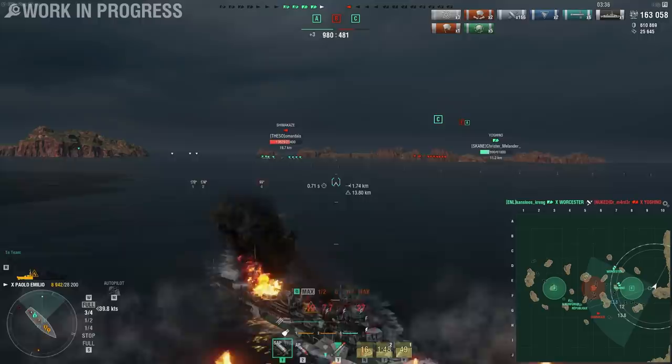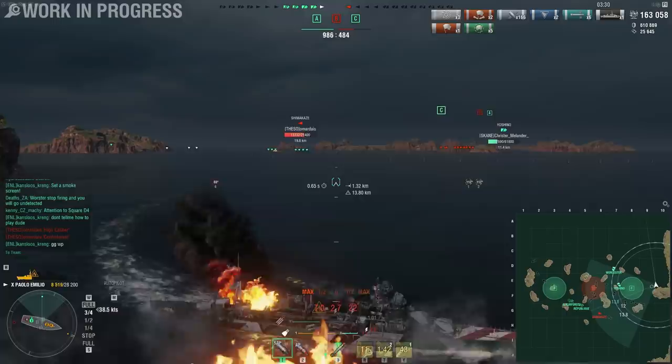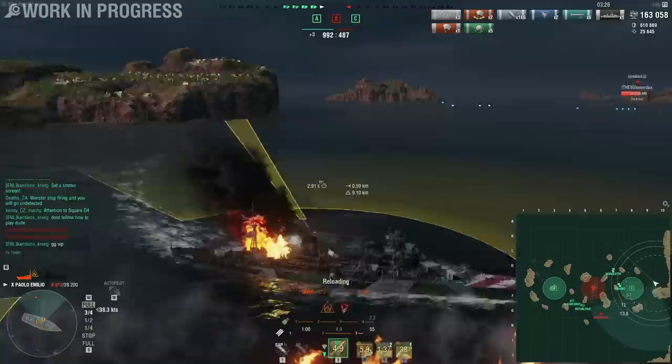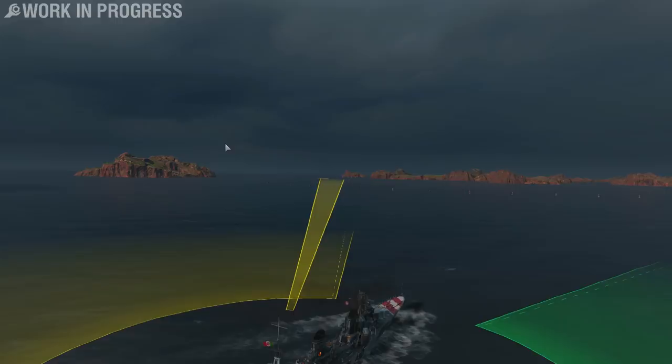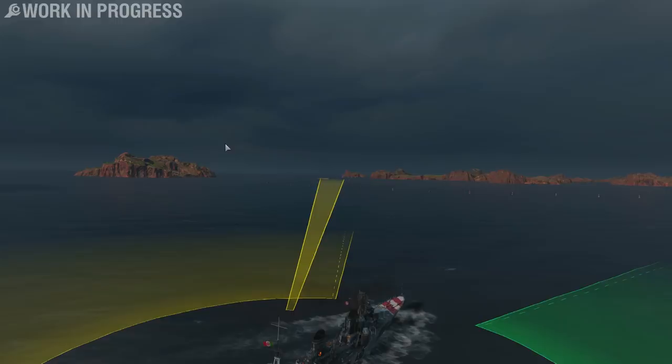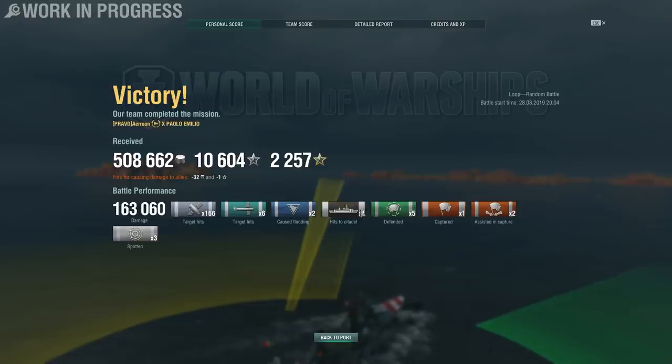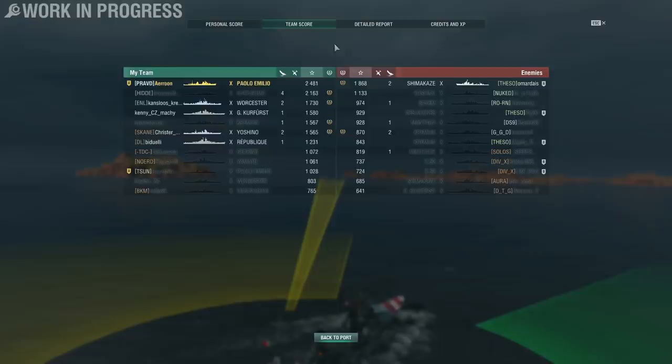Unfortunately the Shimakaze is way too far away for me to do anything, but maybe the Republique and Grosser Kurfürst can do something. It does seem there are torpedoes headed for our friendly battleships. Anyway, game's over — we're going to hit a thousand points. The enemy Shimakaze played really well this game but it wasn't quite enough to win. Final result: 163k damage, I citadeled a Kremlin somehow — magically, probably a bug — in a destroyer. 2,481 base XP. The Harugumo detonating the Kremlin made this game a lot easier; this could have been really difficult, but we take a fairly nice victory.